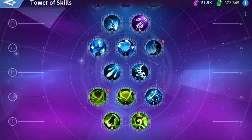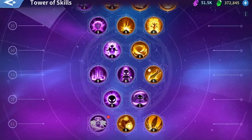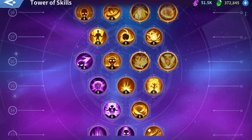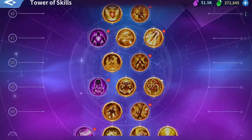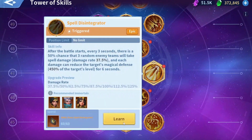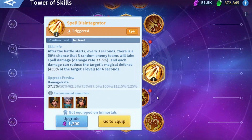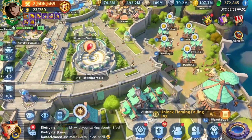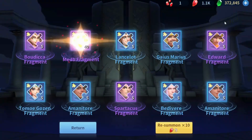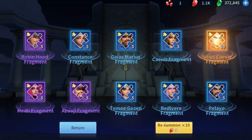Spell Disintegrator is definitely an S-tier skill for mages. So if you have Merlin in your main march, you definitely need this. We're about to finally unlock our first KvK skill and max it — we just need to summon a couple of stones.